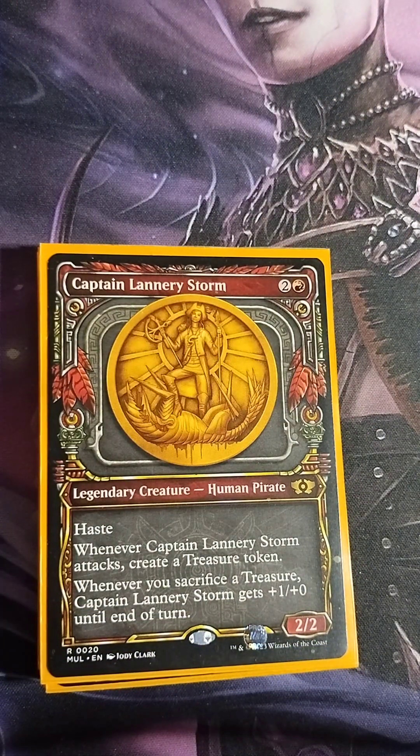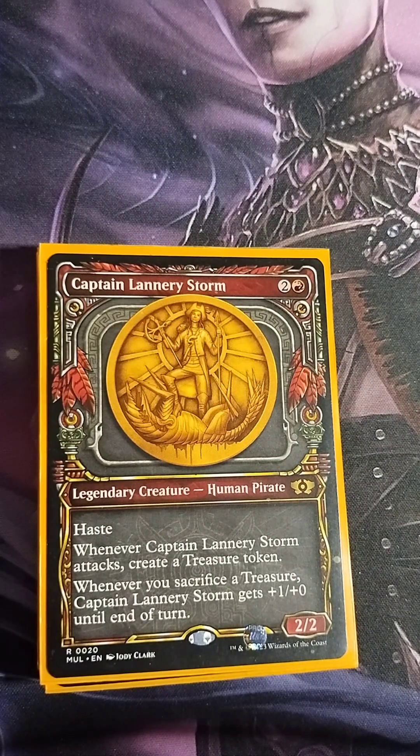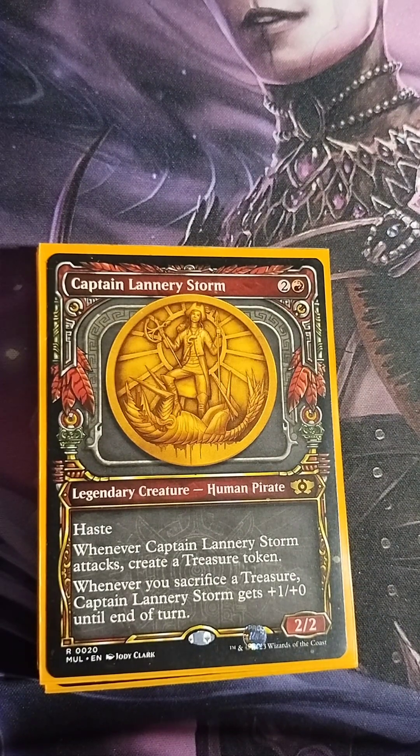Captain Lannery Storm — two colorless, one red, 2/2 legendary Human Pirate with haste. When she attacks, create a treasure token, and whenever you sacrifice a treasure, Captain Lannery Storm gets +1/+0 until end of turn. Once again we're creating treasure tokens, fueling Farid, ramping, and then making Captain Storm a big beater.